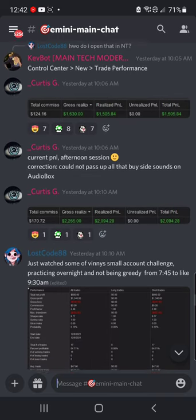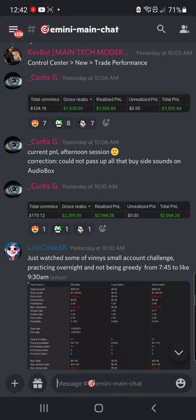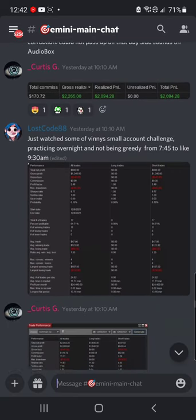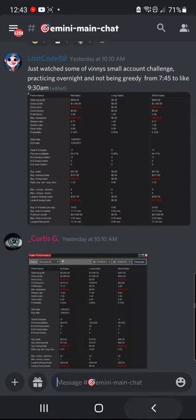Curtis G — $1,600. He's still trading with AlgoBox. He added to it four minutes later, pushed another trade — he's up $1,600, then pushes another trade and had to drop it in there to rub it in a little bit. $2,200 there, very nice. Lost Code — just watched some of the small account challenge, practicing overnight, not trying to be greedy. Brand new with us, $800, 64% profitable, Profit Factor 2.48. Absolutely stellar.